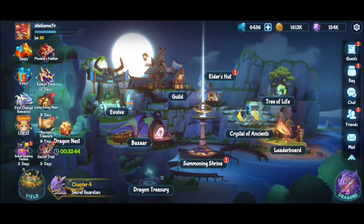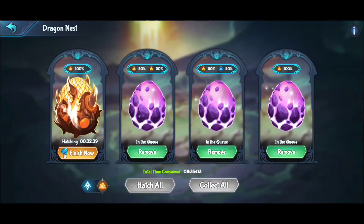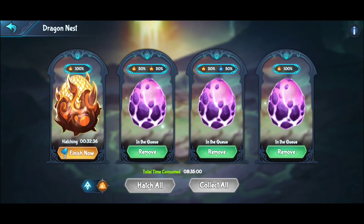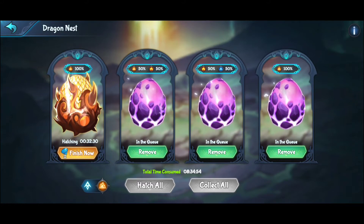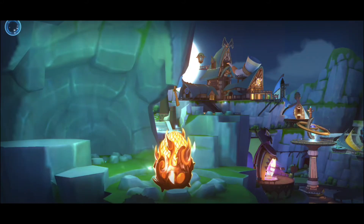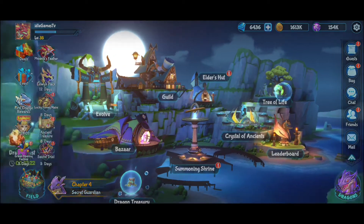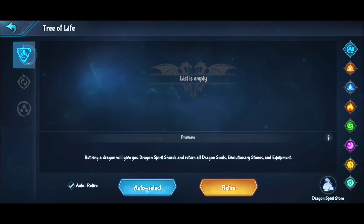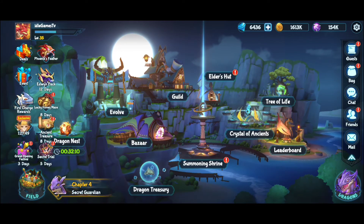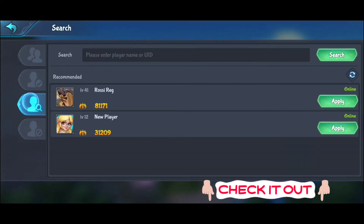There's the dragon nest where you place eggs — only four slots, so watch out which dragons you match. Depending on the match, you have different probabilities like 50/50 or 100% to get a specific faction. There's also a tree of life where you can reset levels and retire dragons from action.